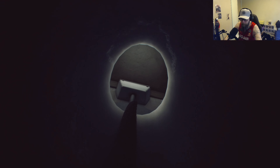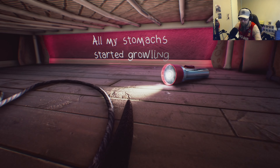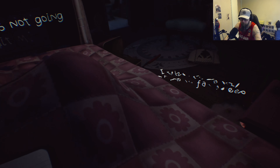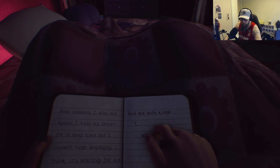Where are we going now? Back in Molly's room. Narration: 'I got closer and closer.' Narration: 'All my stomachs started growling. And suddenly — that was me again. I held my breath for a long time but I couldn't hear anything. I think it's waiting for me to fall asleep. But it's not going to wait much longer. It needs to eat and we both know I will be — delicious.'